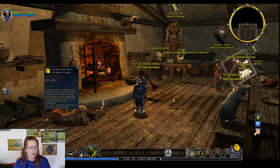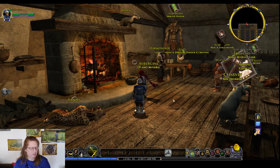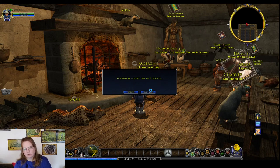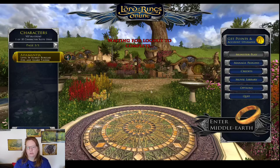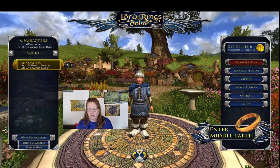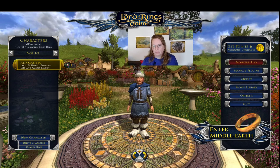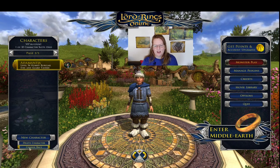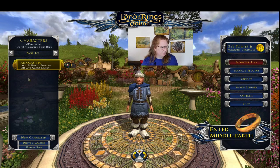Let's do log out. Over here — it helps when pointing at the right screen. There's a Change Race button! I do not recall seeing that previously. Let's see what my options are. She's a burglar, so her options apparently are Stout Axe or Human.